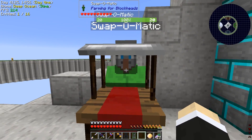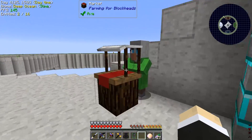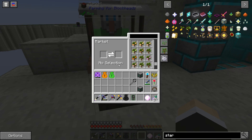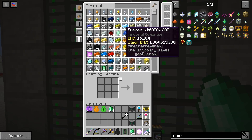What? Swap-O-Matic. What up, buddy? You got a weird name, Swap-O-Matic. But yeah, this guy trades pretty much everything for an emerald. So since we're going to need a bunch of things for farming, I thought Swap-O-Matic was the correct way to go.